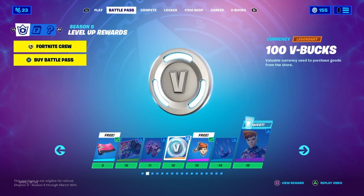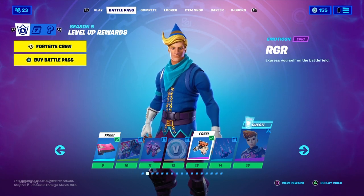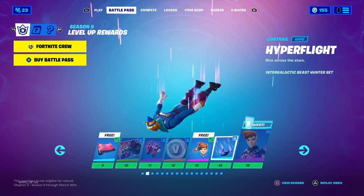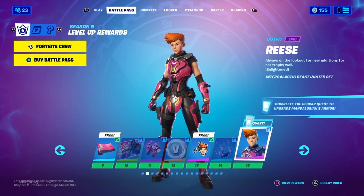Tier 12, we got more V-Bucks. Tier 13, we got another Icon which is RPR. Tier 14, Contrail, Hyper Flight. And for Tier 15, we got Reese, another Battle Pass Skin.